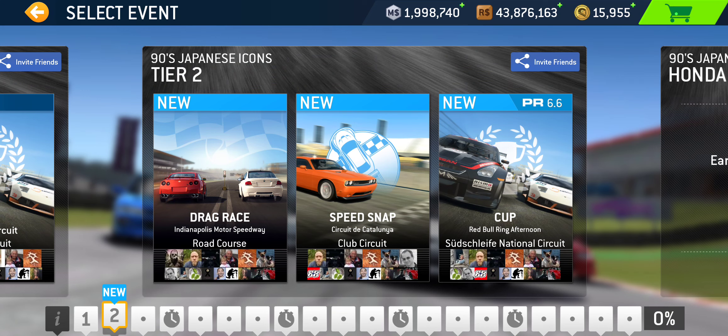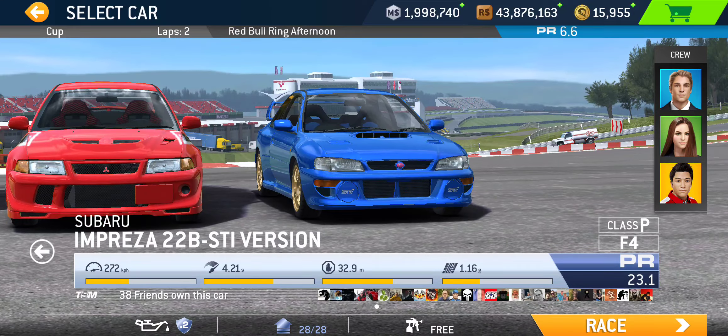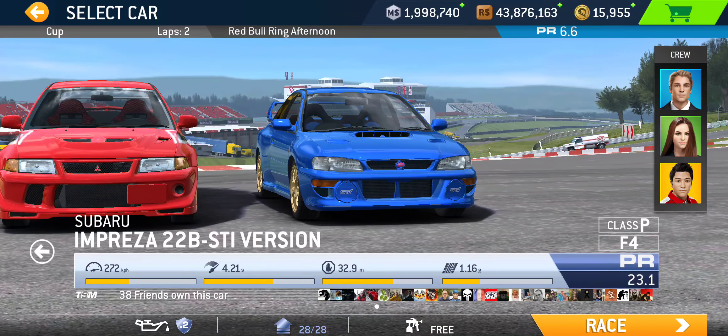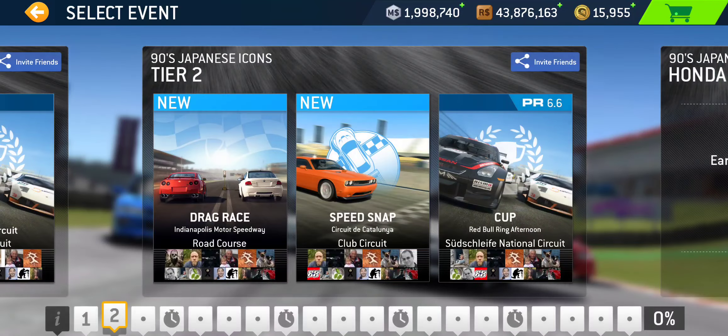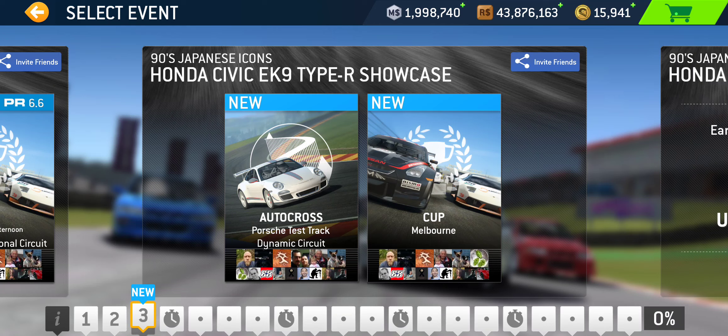Continuing to Tier 2: a Drag Race at Indianapolis Motor Speedway Road Course, and a Speed Snap at Catalonia Club Circuit — both pretty short events. Followed by the Cup at Red Bull Ring National Circuit, PR 6.6 required. All four cars need some upgrades to meet that PR requirement — not necessarily gold upgrades, but some. It's a two-lap Cup, and Red Bull Ring National Circuit is fairly short.